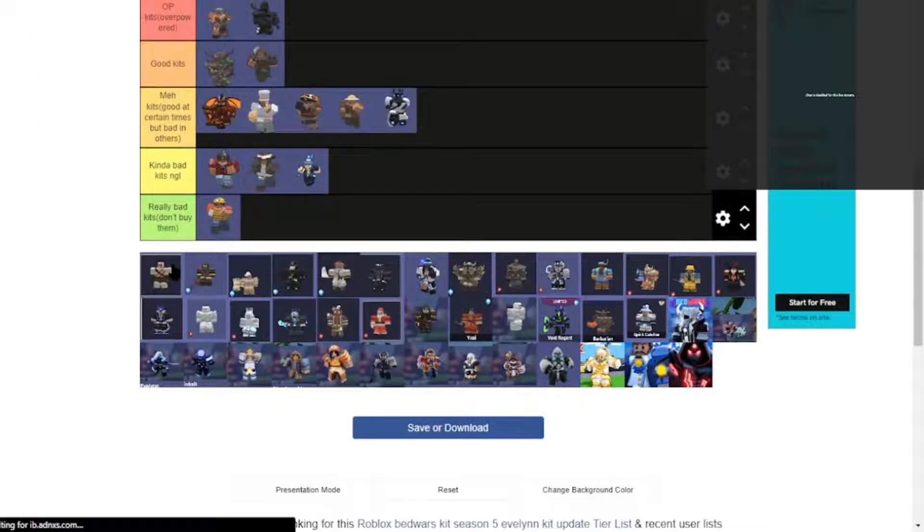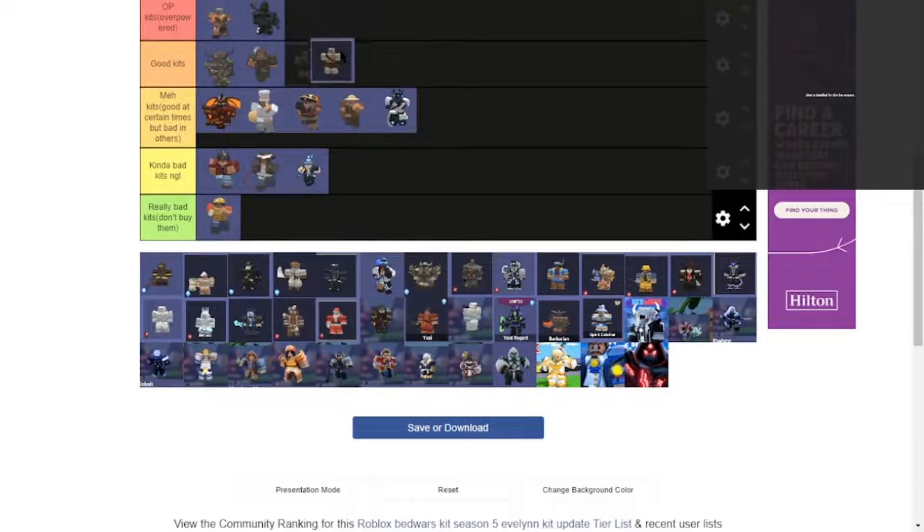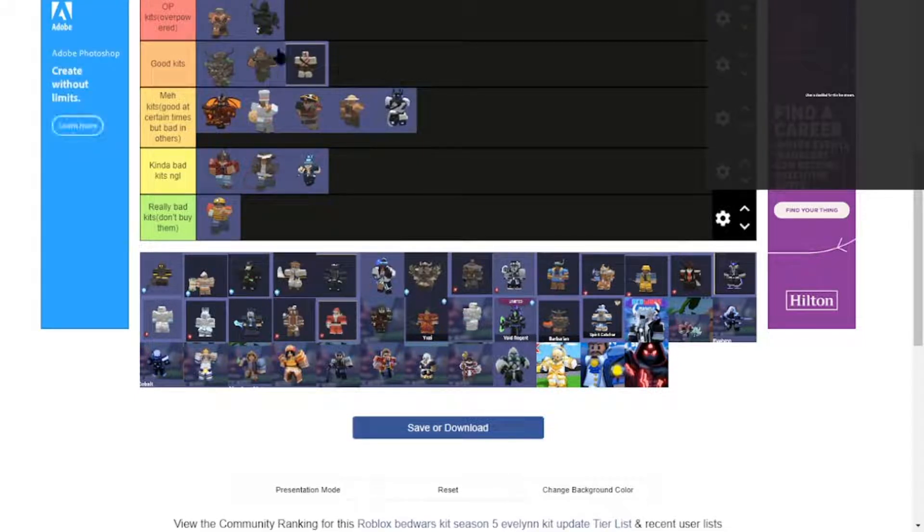And we got the Warrior. Warrior is a really good kit — combinations of armor and stuff. I may just say it's good.